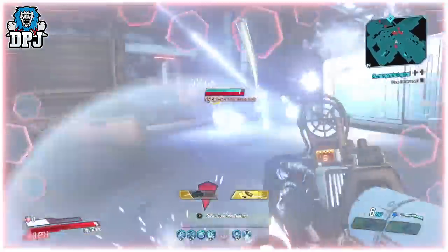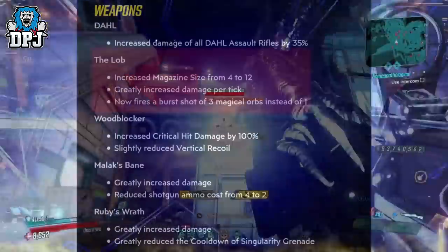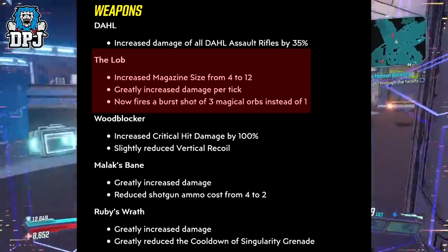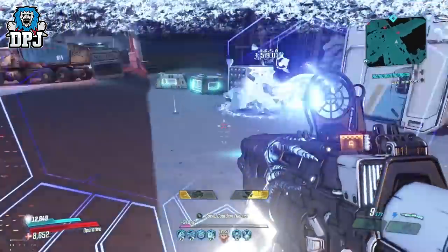The Lub went from the gutter to being one of the best and most powerful weapons in this game. They applied some serious changes to it a while back — we can see those on screen now. They increased its magazine size, greatly increased damage per tick, and it went from firing one projectile or orb to firing three.